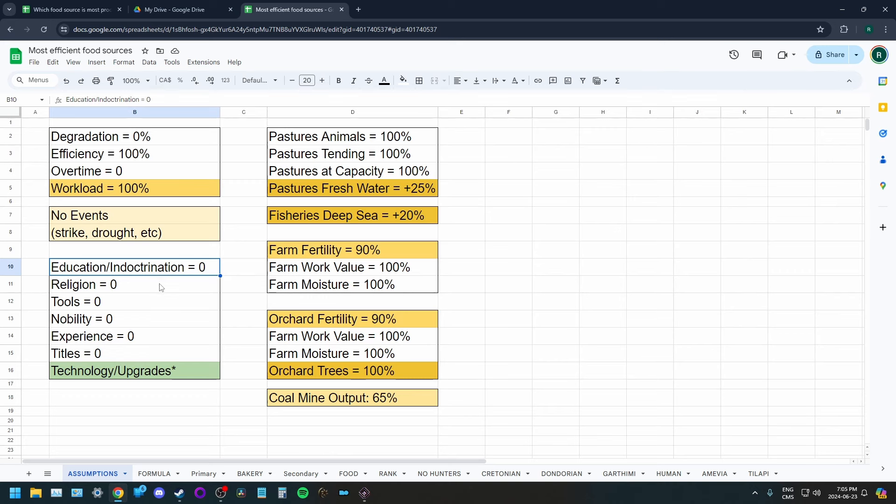I'm also going to assume that you have not invested in education, religion, tools, nobility, experience, or titles. These are all things that can increase yields of various buildings. It may be worth investing in some to increase yields of less efficient buildings. I've done all calculations with no technology and no upgrades, but I will make some suggestions as to which upgrades are most efficient and likely to change the outcome.